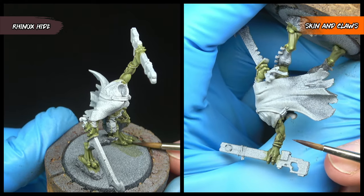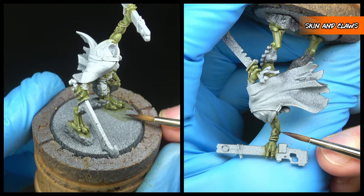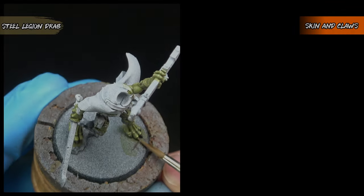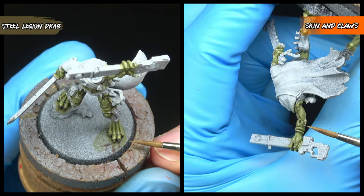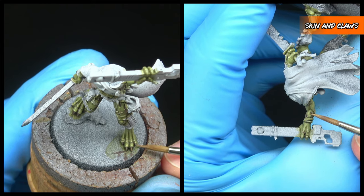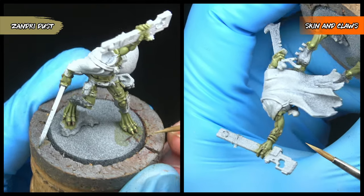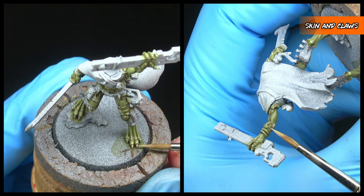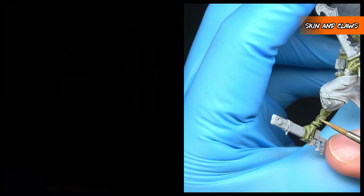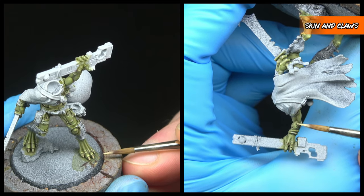We're now going to be painting the claws and quills — a word I learned whilst editing this video, so thank you Google — and we're going to be base coating them with Rhinox Hide, making sure not to go over any of the skin we just painted. Next up we'll be layering with Steel Legion Drab, covering almost the entirety of the areas we just base coated and leaving a little Rhinox Hide at the very base. We're then going to highlight these areas, painting Zandri Dust along the sharper edges of the claws and towards the ends of the quills, and finish with a dot highlight of Ushabti Bone at the end of both quill and claw.